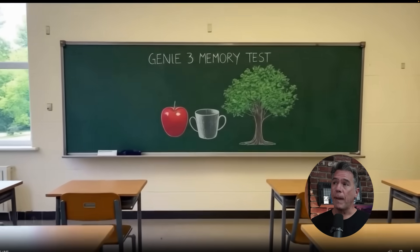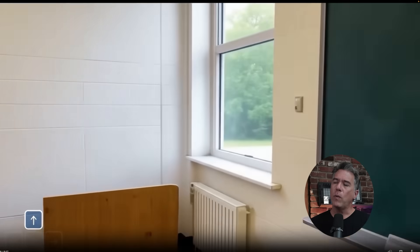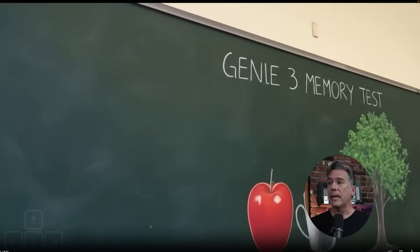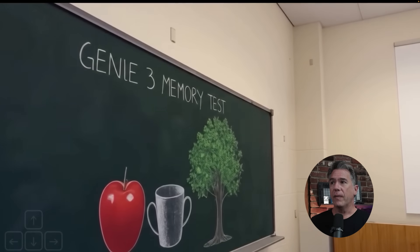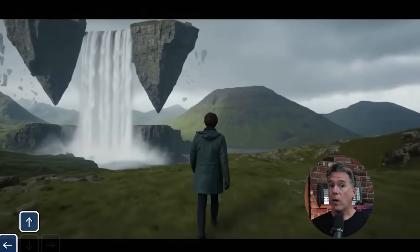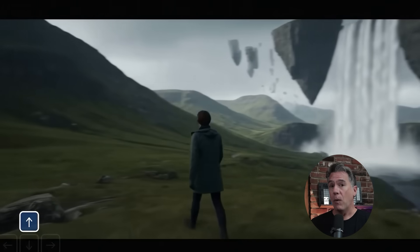They also showcased a much longer memory test with a classroom setting — an apple, a double-handled coffee cup, and a tree. They wander around the environment for a little while, which looks really good. Looking at about the one-minute mark, everything is still consistent, including our double-handled coffee cup. Google notes that this consistency is actually emergent from the model, and that unlike Gaussian Splats — which take a bunch of photos and create a 3D representation — Genie 3 creates the world from scratch, presenting it frame by frame as video with a much longer understanding of past events, allowing it to predict future events and have more context about what it's presenting.